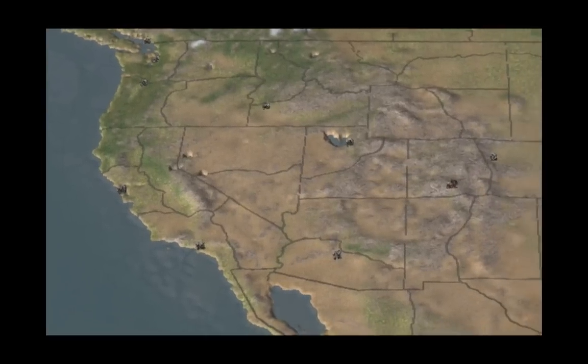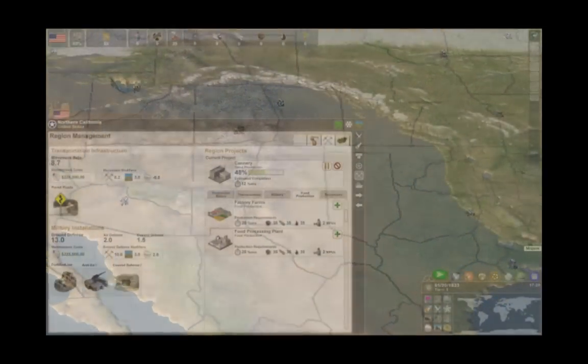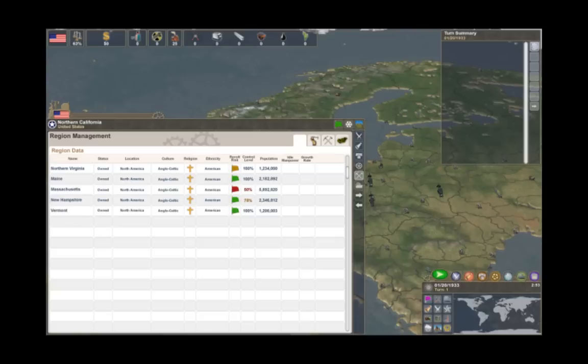In each of your regions, you manage an array of infrastructure developments that will improve your nation, from transportation and defense to natural resources and food production. Your populations now have nationality, religion, ethnicity, and ideology. These identities influence their allegiance to you and your neighbors, bringing a dynamic consciousness to every region in the world.